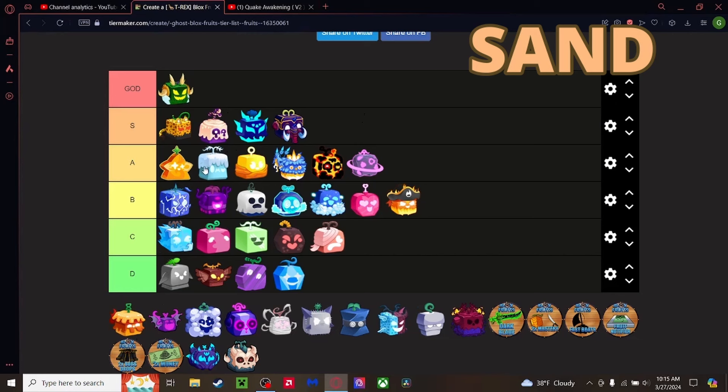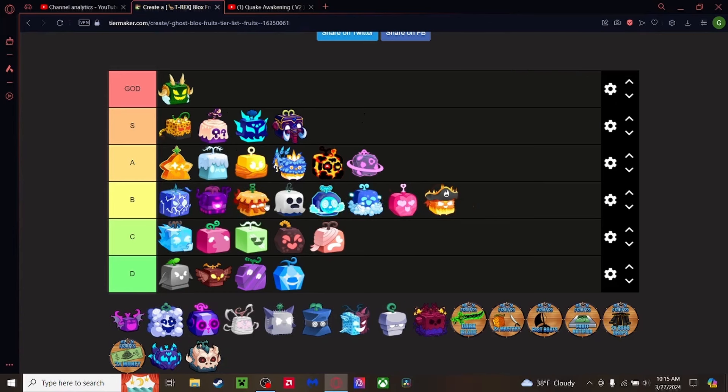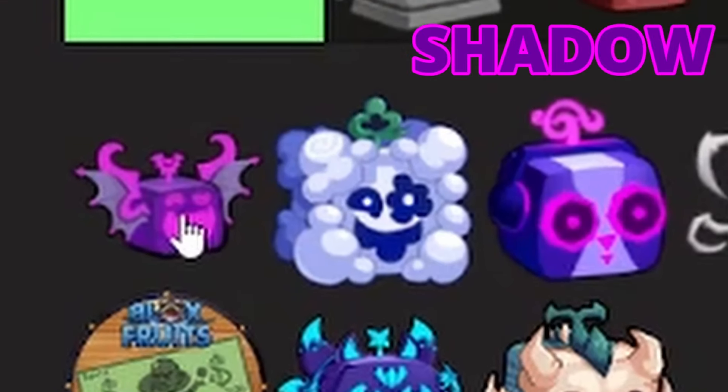Sand fruit — gets a lot of hate. If you have Blizzard you'd never eat Sand over it, but in my opinion awakened Sand with good Haki could beat Blizzard in a fight. It has good moves, good range, good damage when awakened — when not awakened it sucks. Going below Dark but above Ghost and the others in that area.